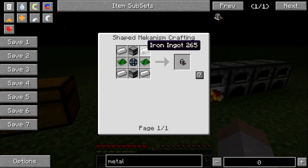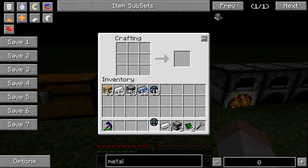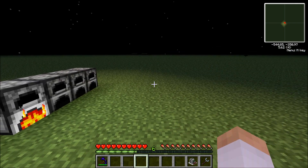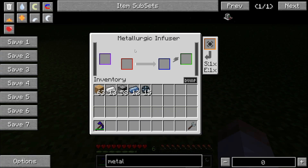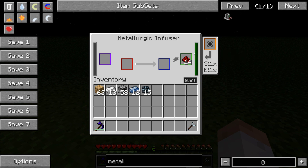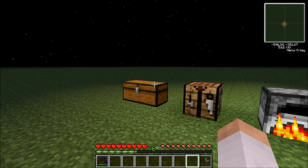Now to finish this build, all you have to do is get two furnaces, some iron, and another enriched alloy, and craft it like so. So we've created the first machine, the metallurgic infuser. Just place it down. If you wanted to power it up without electricity, you could always use redstone, but it's pretty costly. So we have the metallurgic infuser.